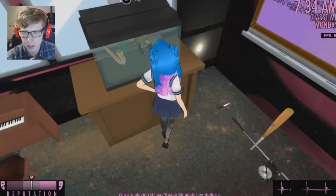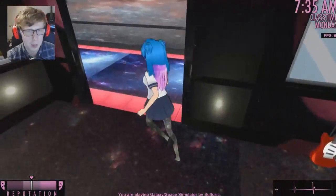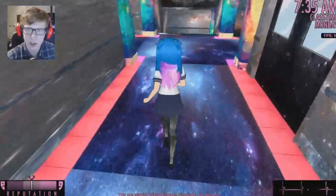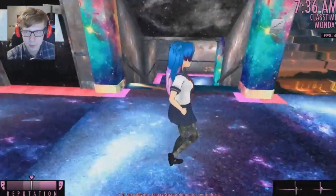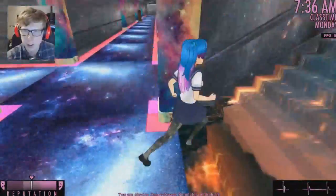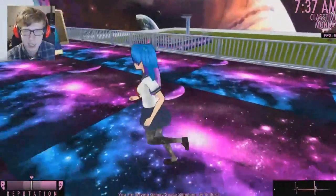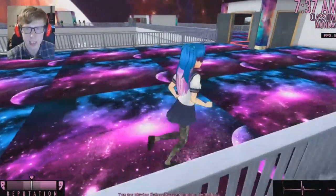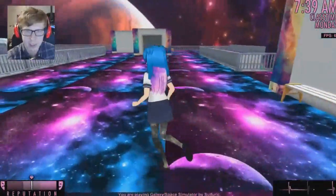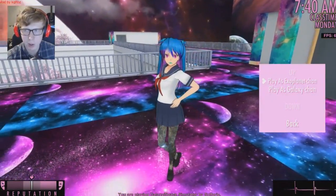The weapons haven't been changed. That's the thing I really want — can someone just do a mod where they exchange all the weapons to like different weapons? A lot of different ones? Because yeah, that's what I want. It would be cool. But yeah, space is cool too. Let's look around. The ground has been changed here. My Waifu hasn't really been changed. It doesn't seem like anything with the characters has been changed. But that's fine — let's try the other cutscene. Let's see what it's like to play as Exoplanet-chan.